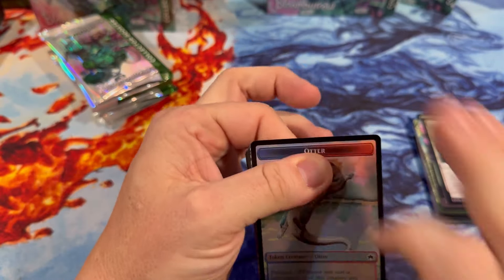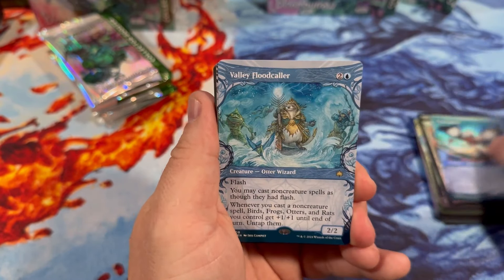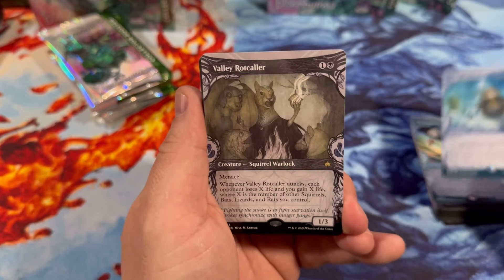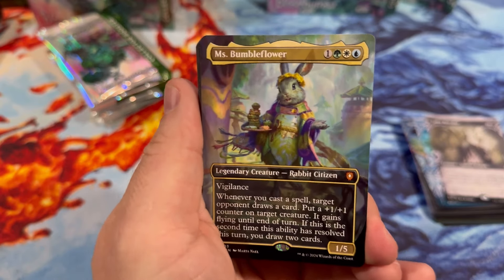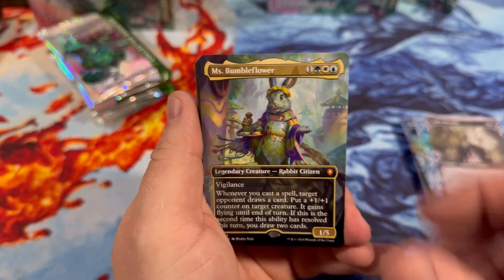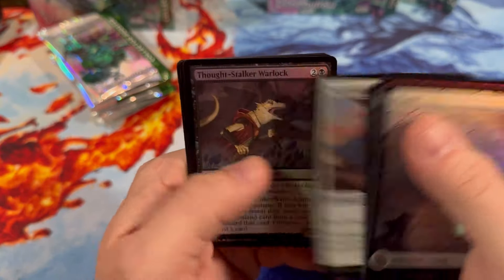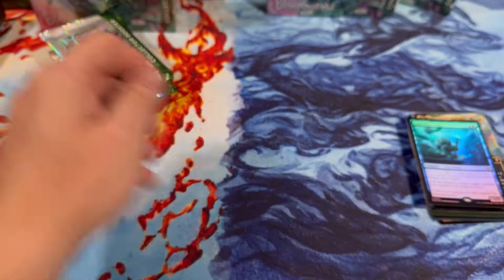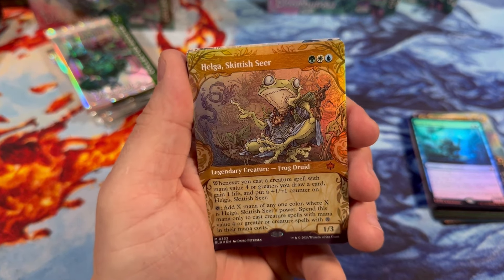Those streams usually run about three hours, so you'll have plenty of time to catch me there. It'd mean a lot if, once you're signed up for Drip or if you're already signed up, you'd hit that RSVP button. Miss Bumble Flower — sheesh! What she got on that plate? Is that macarons? It's some sort of delicious treat, is all I know. Port Mage and a Plains. Fun stuff, man. Come on gilded foil, where are you at? Oh — Helga, Skittish Seer.